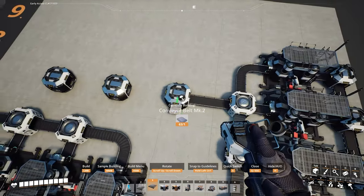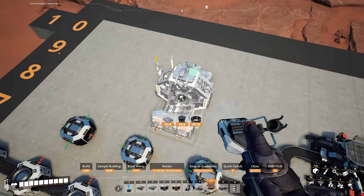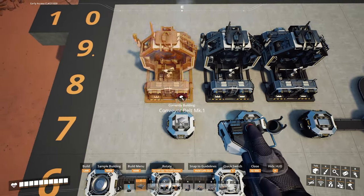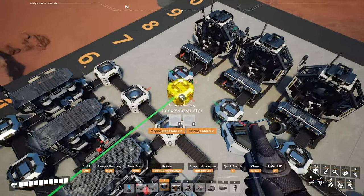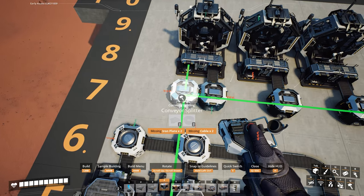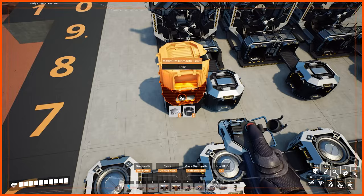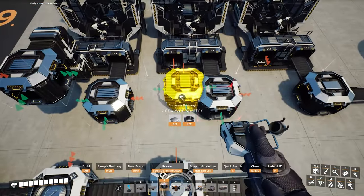Add three assemblers with the bottom starting at row eight, lined up with the splitters. Add a mark one line between the splitters and the assemblers. For the beam manifold coming from above, stack three splitters with the third one's entrance coming from the left, delete the bottom two, and add a lift. Repeat for the other two assemblers.